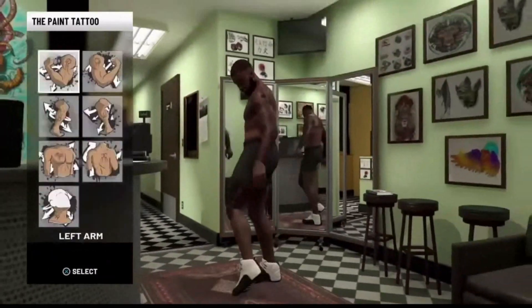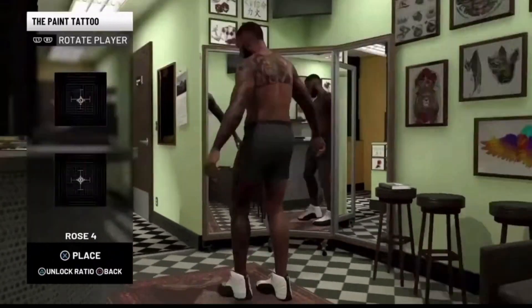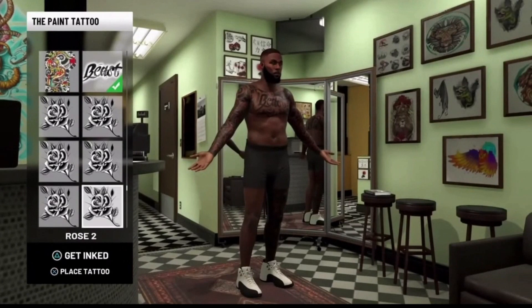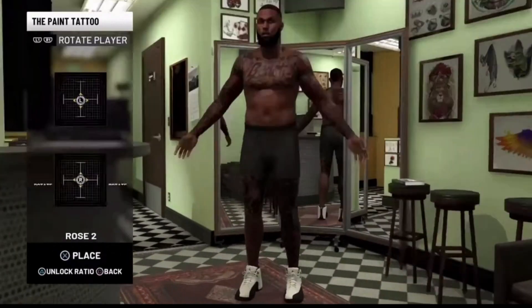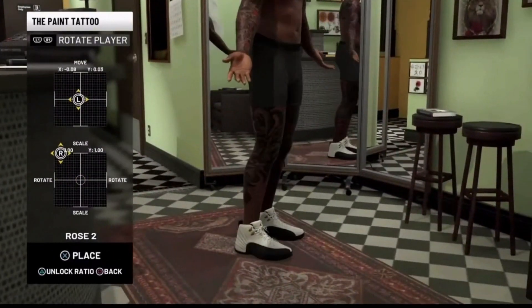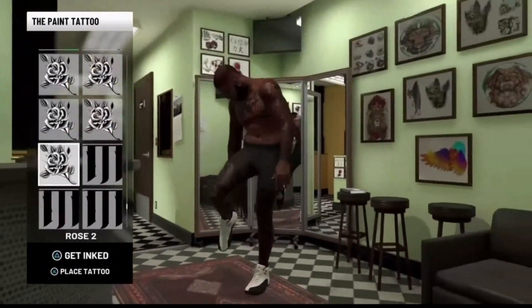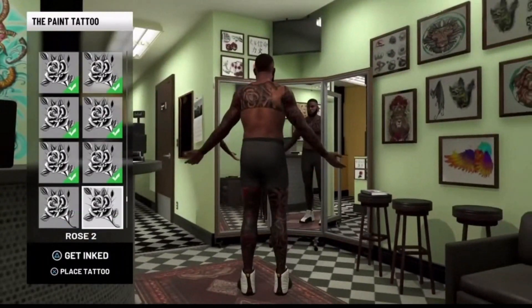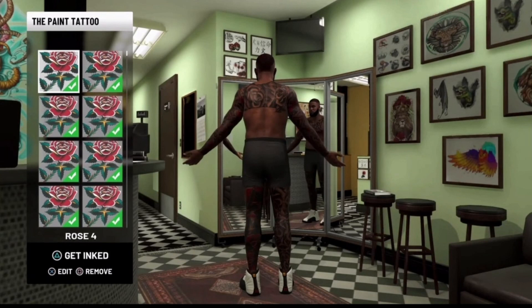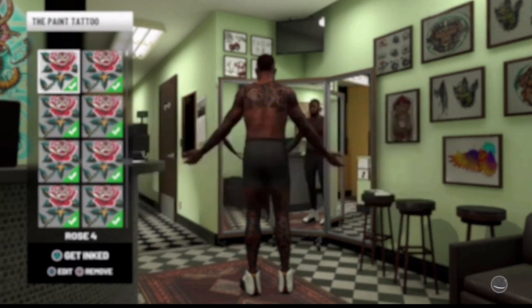Just place all the tattoos that you want on your body — you guys can take your time with it as well. He sped up the video some just to make it go by fast. Just make sure that you follow all of these steps properly because if you don't, the glitch won't work. So just make sure you do the first step: place the 2K tattoo on your body, walk out the store, walk back in, and then it will ask 'would you like to place your tattoo?' — hit yes. All your tattoos will still be in your cart. Once you're done placing all the tattoos, go ahead and hit 'get inked.'